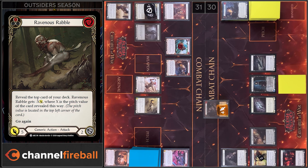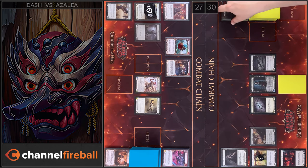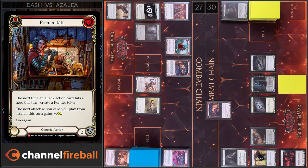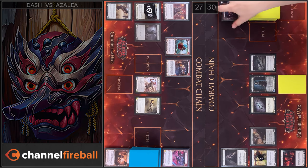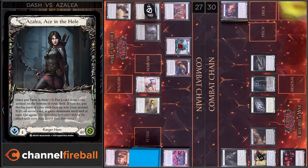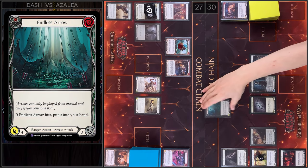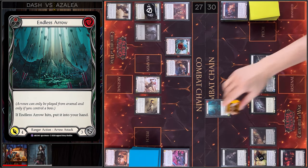I have no block and I have no reactions. I take 4 damage. Let's close this Combat Chain. Next I'm gonna play Premeditate and I'm gonna use Azali ability. Endless Arrow gains Dominate. We have 7 damage and Dominate.